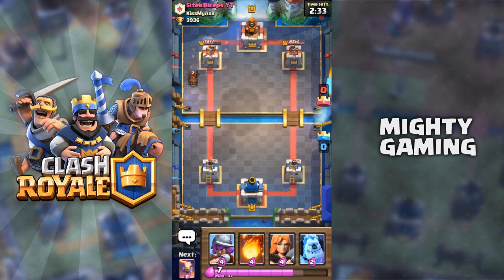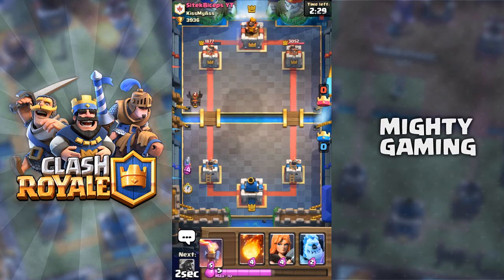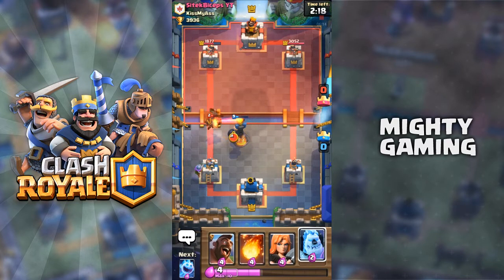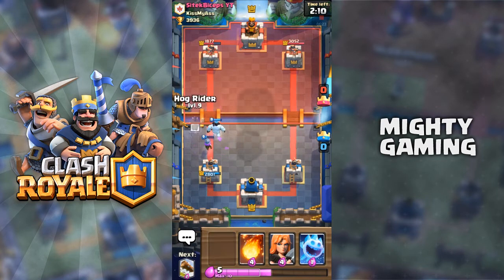I'm gonna defend using a Musketeer and put the Inferno Tower. The Inferno Tower is gonna lock on the Balloon, which is really good because we want that Balloon taken out, and the Lava Hound will also be distracted. That is a really good defense — we took almost no damage.